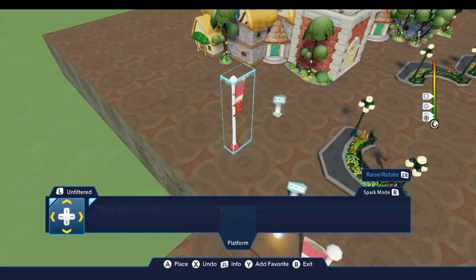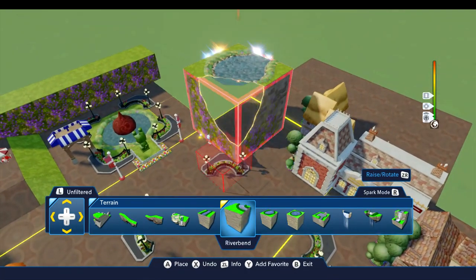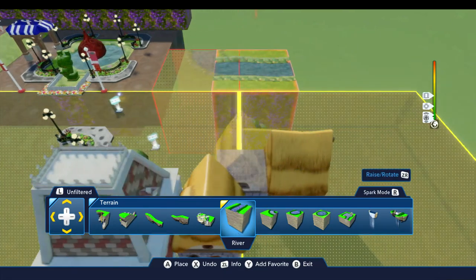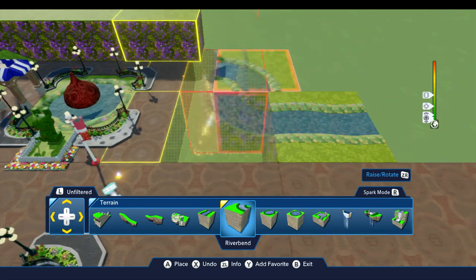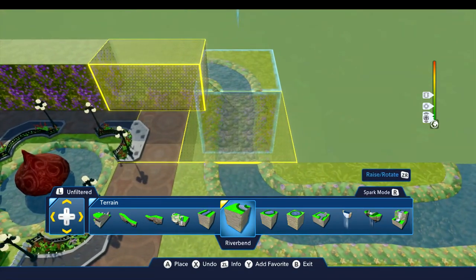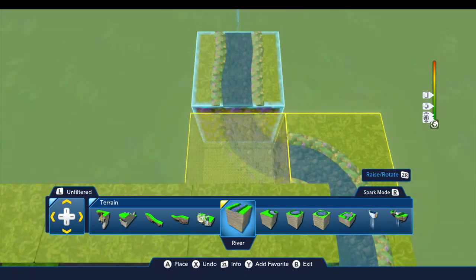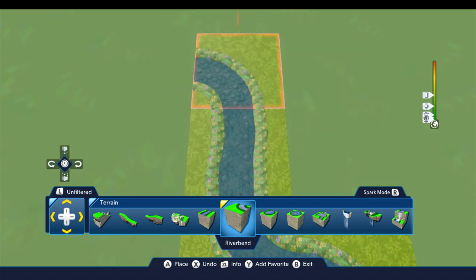So that's it for Dumbo's ride and now we'll move on to the Storybook Land Canal Boats. Come back down to the terrain and we're going to start with this river bend — I'm going to drop this right in here like this into that corner, and put one here and put one here, one of these over here, and then another turn, a turn over here, and then another straight piece. I'm just laying out where the canal is going to go, because this determines where everything else is going to go.